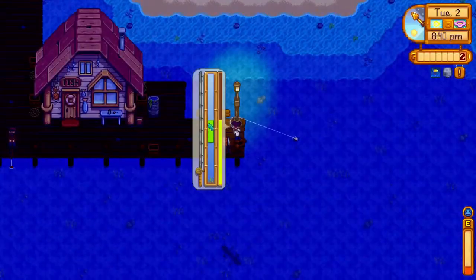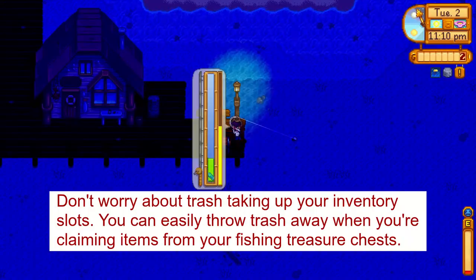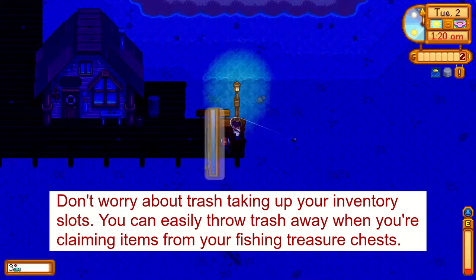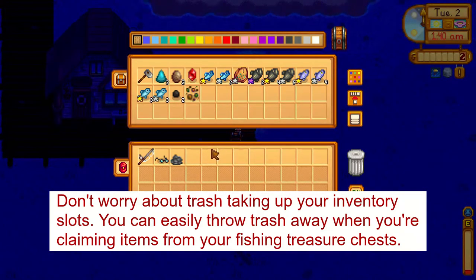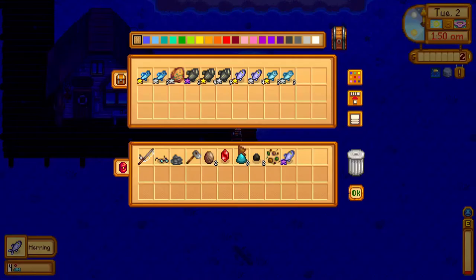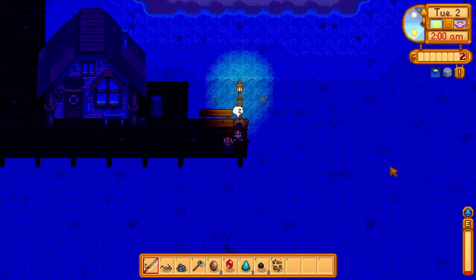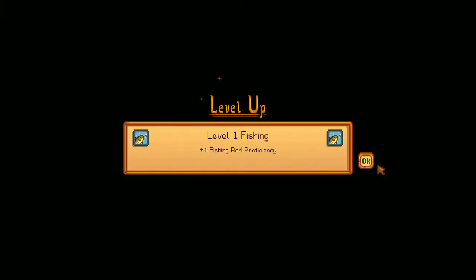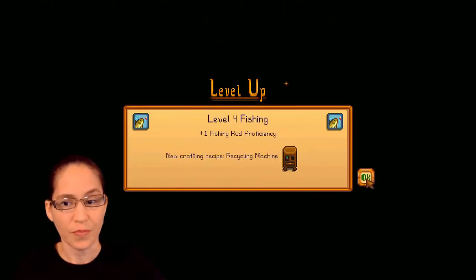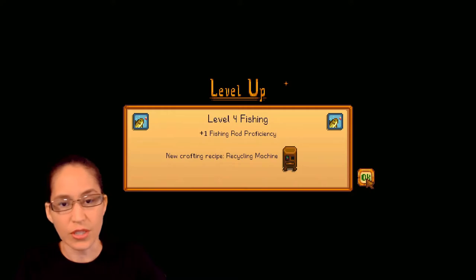You do want to make sure that you keep four to five inventory slots free at all times in case you get a fishing treasure chest, which can give you up to four items in addition to the fish that you catch. You can move items into your chest periodically when your inventory starts to get full. Just before 2 a.m., you should put all your fish in your chest — we'll be back down here to sell fish to Willy tomorrow. At the end of the day, you should reach fishing level 4. We reached level 4 fishing and got our fiberglass fishing rod today, so this was a successful day.